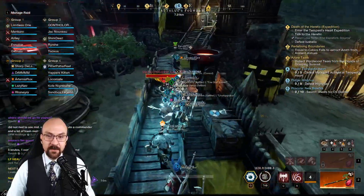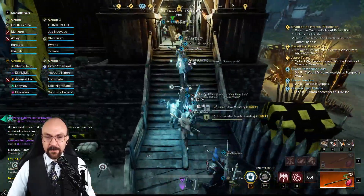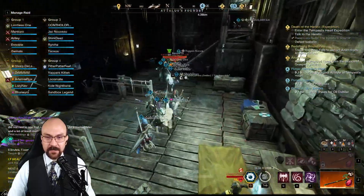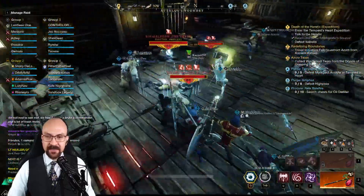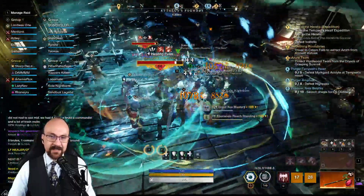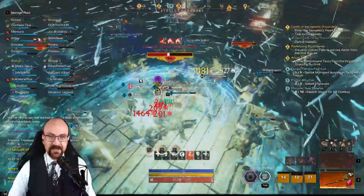So this next room, this next area is the one I'm talking about — it's really easy to get overrun. The things in here respawn very quickly, including the boss. Generally speaking, this is a run in, kill everything as fast as you possibly can, loot the boxes, run out, and that's it.